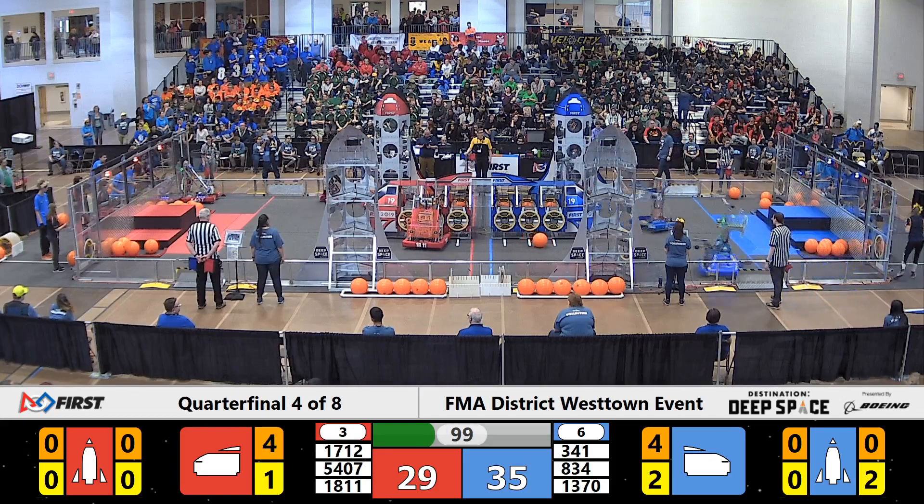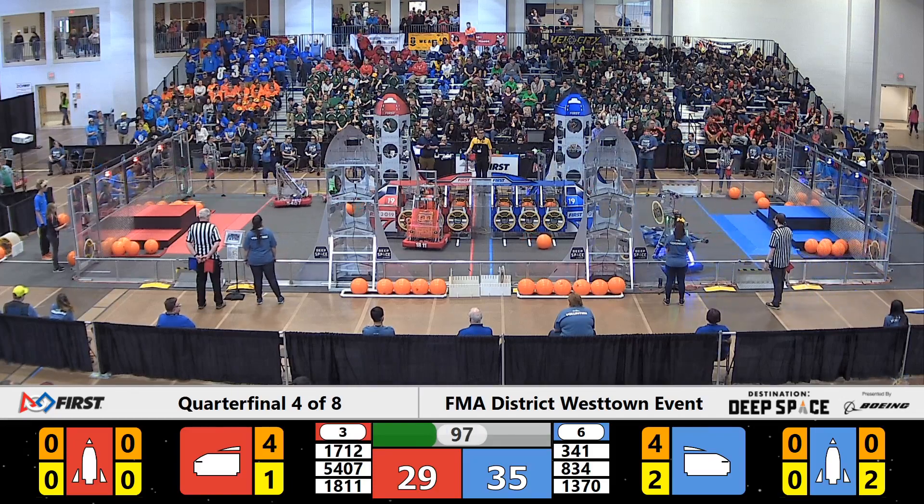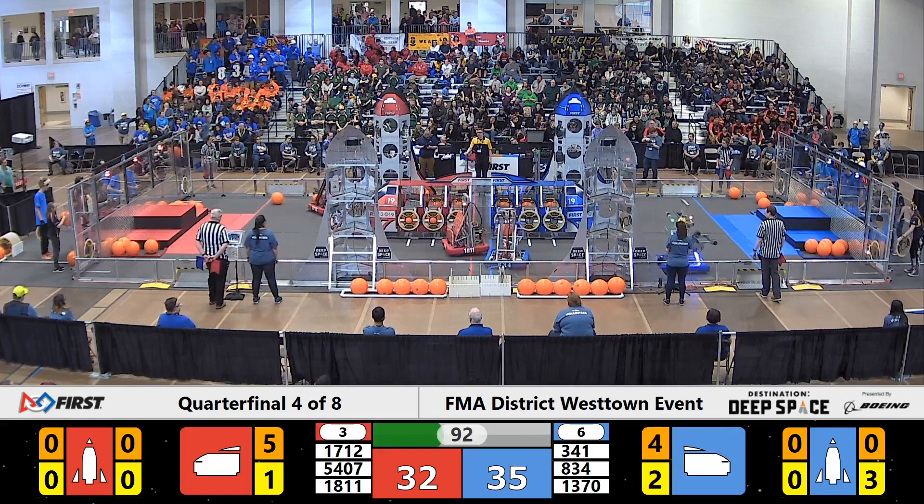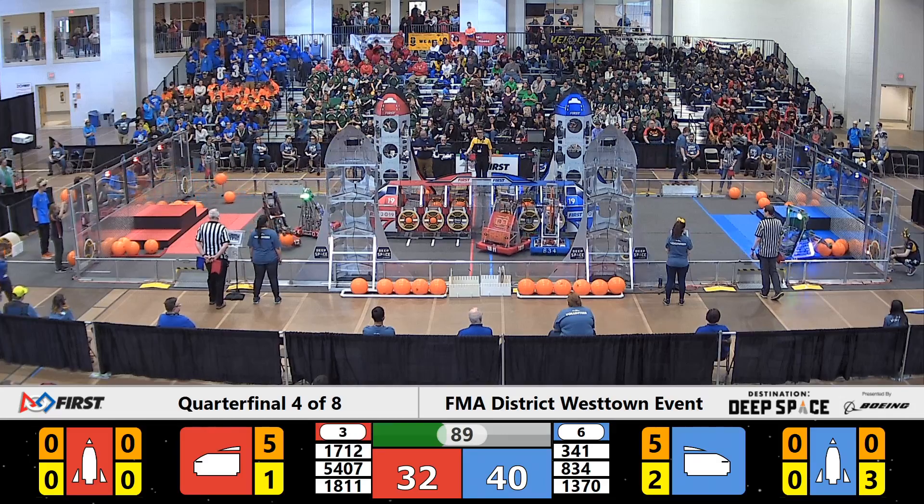Team 5407, the Alliance captains for the Red Alliance, able to grab a hatch panel from their HAB zone. Lining up for the end of their cargo ship, and they place it on — good for two points.